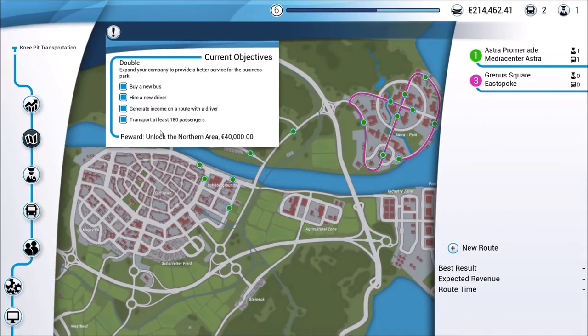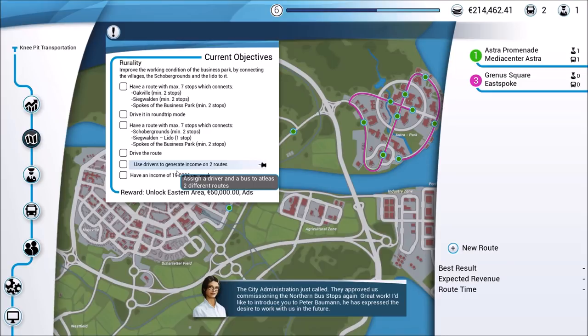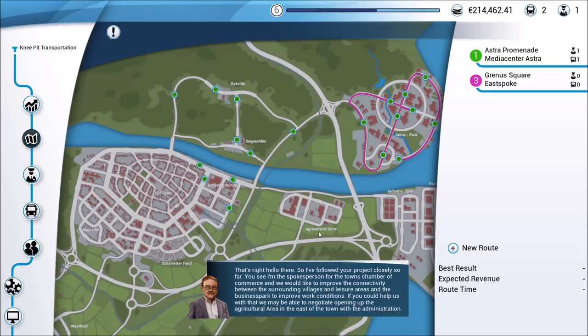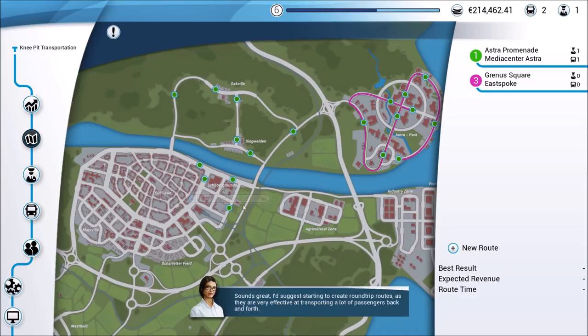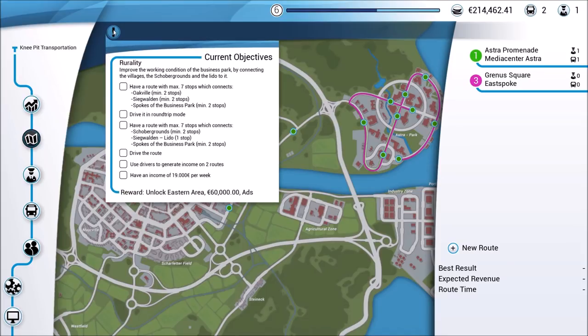This should take care of all of our objectives and should trigger the next thing — and we just saw it trigger. There's a message at the bottom: the city administration just called. I've turned down the voice so we don't have to hear it every time. You can rewind the video if you want to read through all of that. They've opened up an agricultural area, and now we have several additional stops here in Oakville, as well as a small northeastern portion of Old Town that we have access to right now. We also see mention of a round trip.